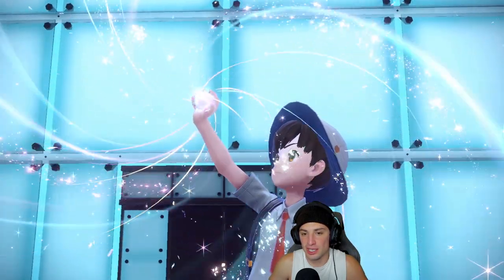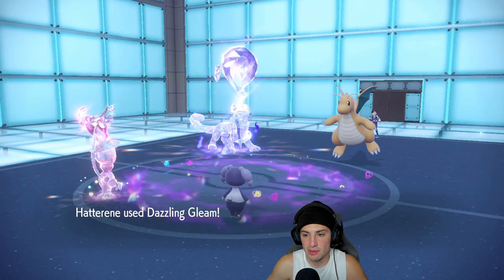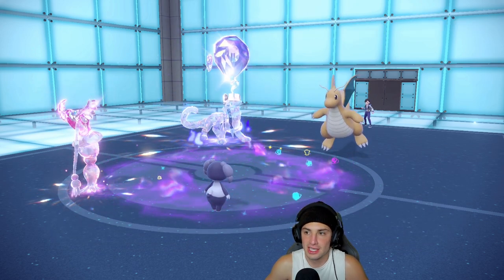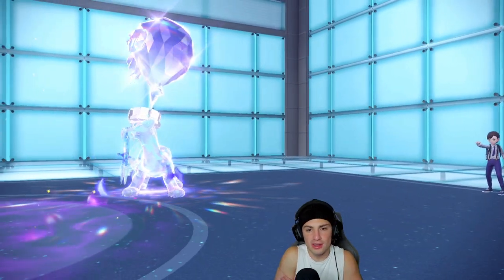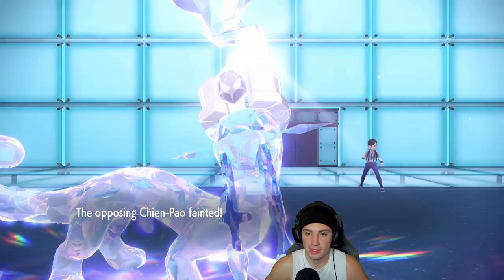Everyone knows Hatterene can do big-time damage. Dragonite might protect, but if it doesn't, it's dead. Hoping we can get rid of Chien-Pao before it gets off a Focus Sash. Dazzling Gleam is going to fly — Dragonite is obviously dead, see you later. Chien-Pao will die out too. We get a crit on Dragonite but it didn't even matter — Chien-Pao is going to Focus Sash up. I think we have two turns left in trick room.